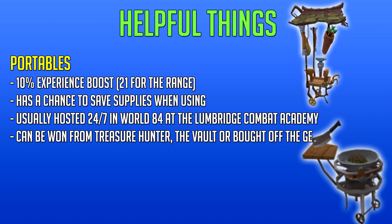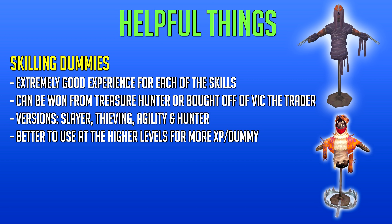Another example of useful items are portables. The forge was removed with the mining and smithing rework, but the other portables for other skills are still in game. These give a massive 10% experience boost, and the portable range for cooking gives 21% bonus experience. Most portables also have a chance to save supplies or create an extra supply while making something — for example, a chance to make an extra potion when using a portable well. You can win them from treasure hunter, buy them, or get them from the premier club vault. They're usually hosted in World 84 at the Lumbridge combat academy, so you won't have to buy them yourself.